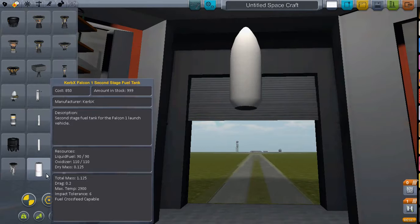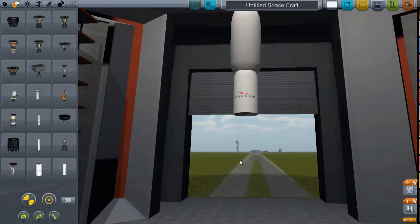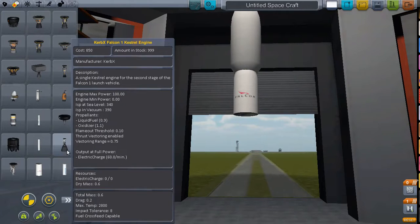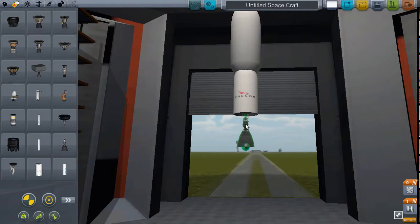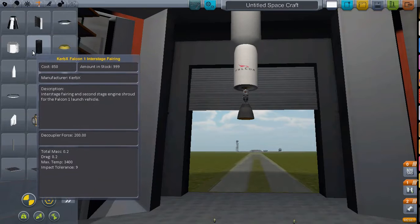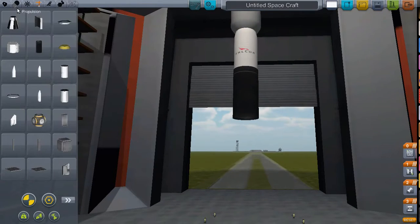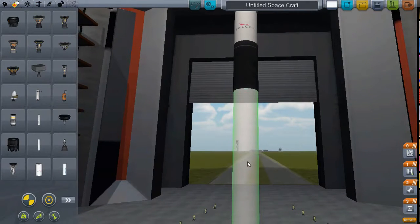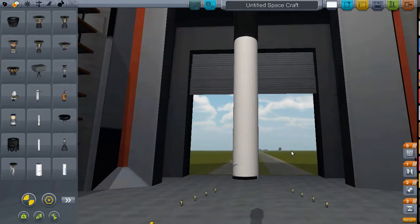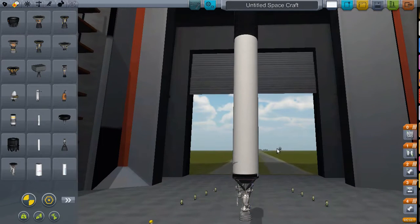And then you have your second stage fuel tank, which has 90 litres of fuel in it — or whatever unit of measurement they use in the game. And you get this little black fairing, which just makes it look authentic. Then you get 480 litres of fuel to take the whole thing into orbit. That doesn't sound like much, but I think most of my crafts do it with less.